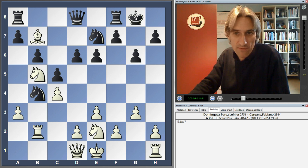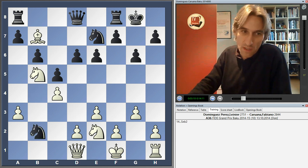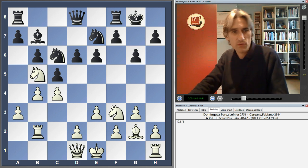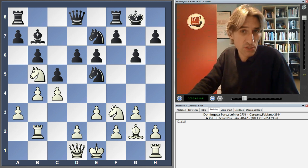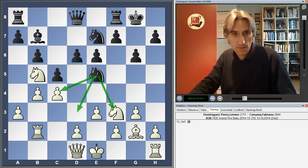And if Bishop B7, it gets a little complicated, but basically Black is going to win material after this. So because of that, Dominguez had to play Knight F3, which isn't perhaps ideal. Because after Knight E5, Black is able to take the initiative straight away, looking at these weakened squares. And F3 is a little bit weak as well.